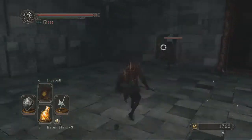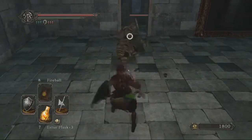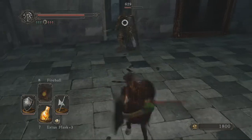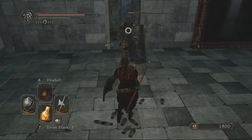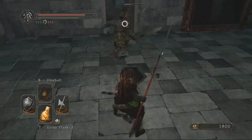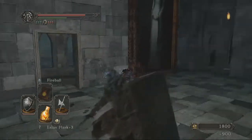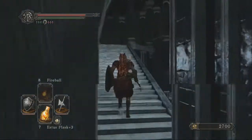The area itself, at least in this first part, isn't too tricky. There's actually an invader right here from memory. The first time you come through this area there's an invader right here, and you've got to be very careful because he's very aggressive. If you just constantly block, you'll constantly get your shield broken, so you've got to be careful with him.